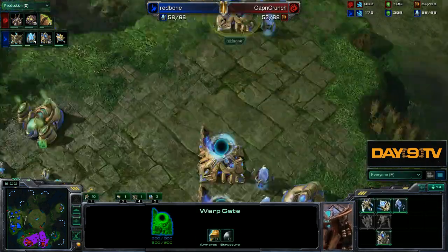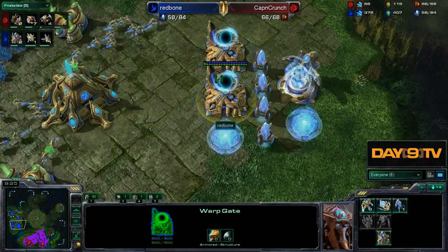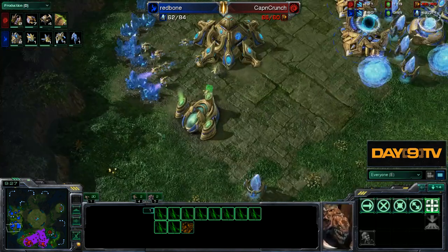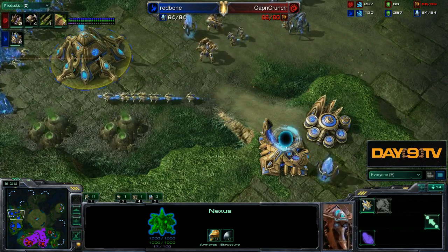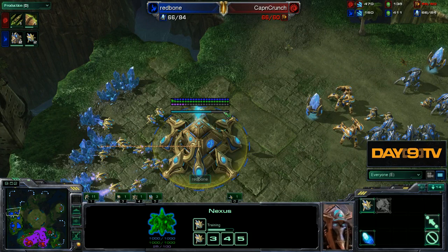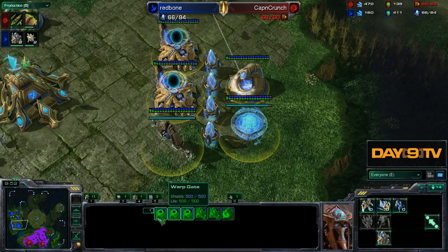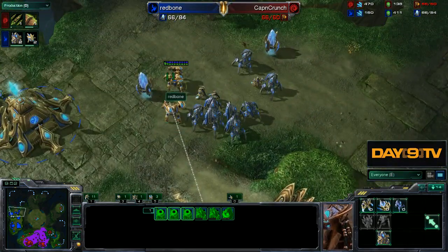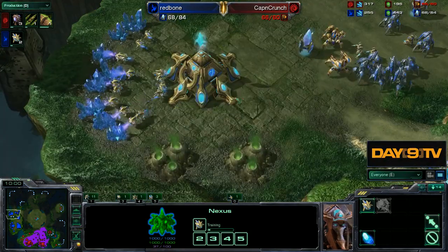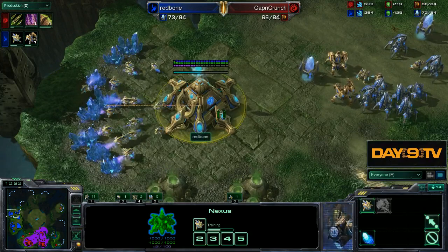A pylon goes down and the two gateways are getting started quite a bit earlier than in previous games. The zerg is doing something pretty typical — getting a fast lair, fast roaches, and an eventual third. Everything looks typical from zerg's point of view. We have a really nice probe transfer timing, and I was delighted to see Redbone is not slacking on probe production. It is incredibly easy to focus on the gateways warping stalkers or the robotics warping immortals, but the most important thing is to not stop making probes. If you don't continuously make workers, you'll have a much weakened play.